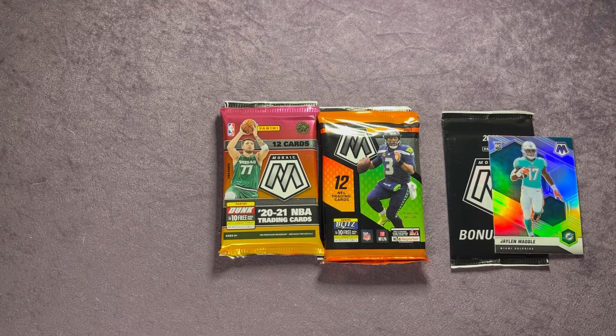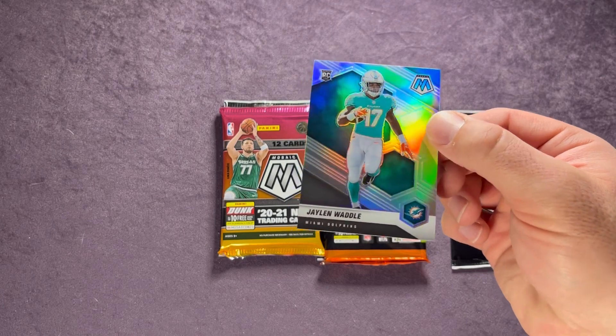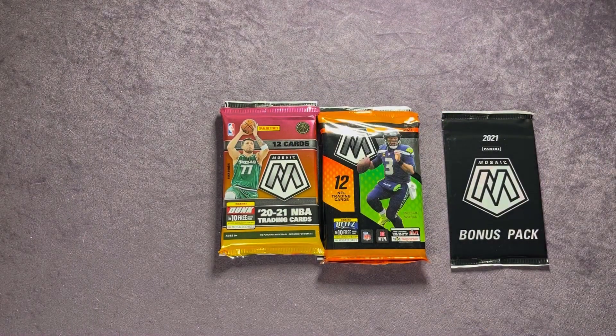The Zach Wilson rookie quarterback for the Jets, the Chuba Hubbard green for the Panthers, and this silver Jalen Waddle — that's a nice one. Jalen Waddle, one of the top rookie receivers last year for the Dolphins.